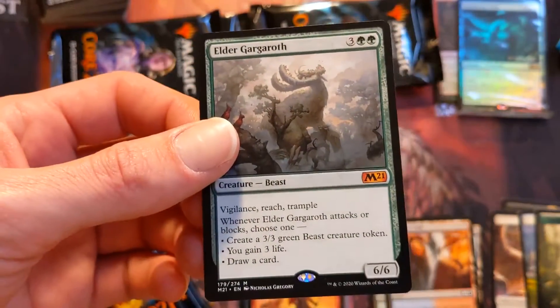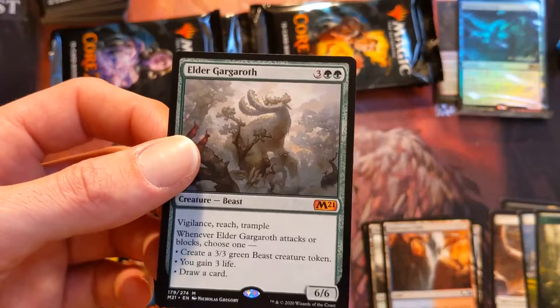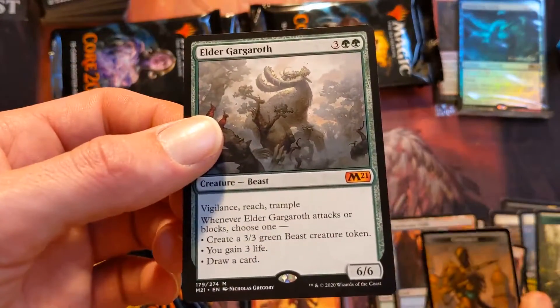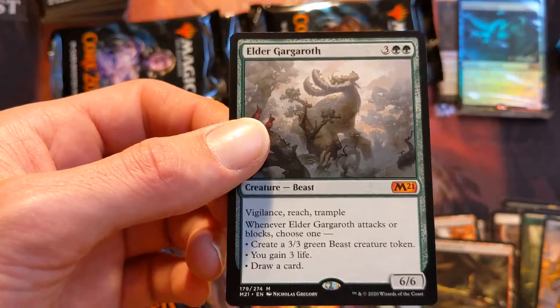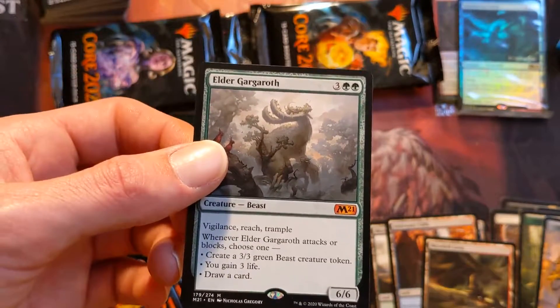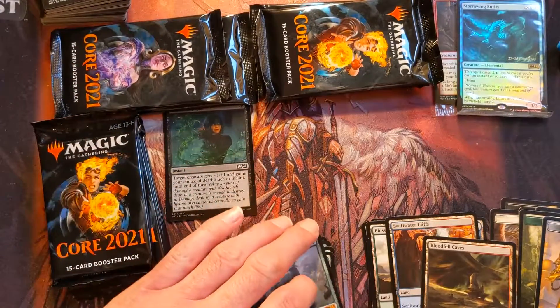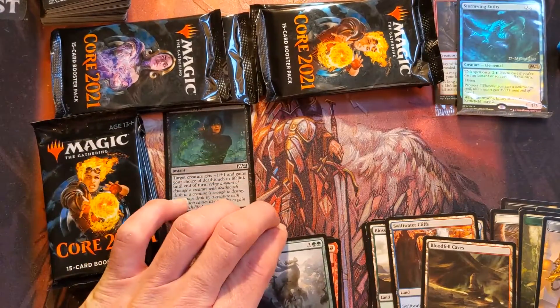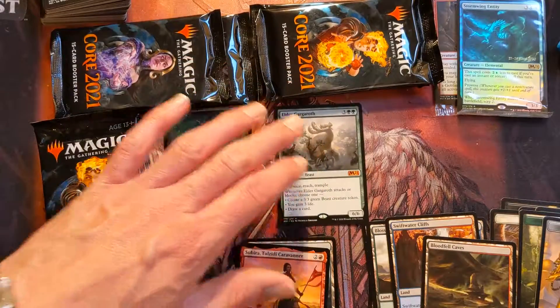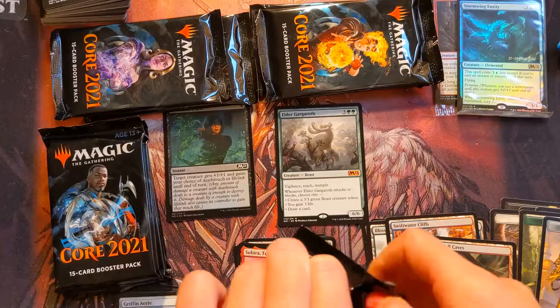Oh wow — pack one: Elder Gargaroth! Oh my gosh. Excuse me — holy crap, this thing is a five-cost 6/6 with vigilance, trample, and reach, and whenever it attacks or blocks you get to do a bunch of cool stuff. I think that card is absolutely epic. I think you won the pack battle on this one!